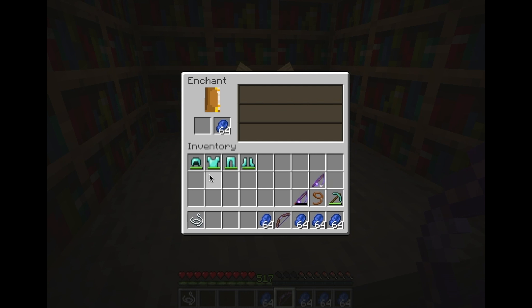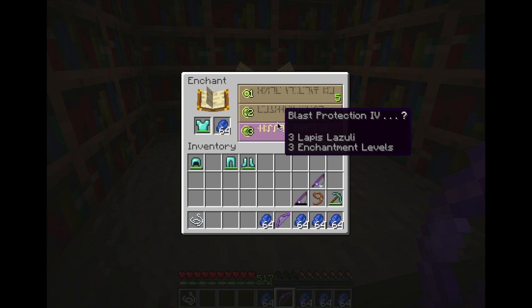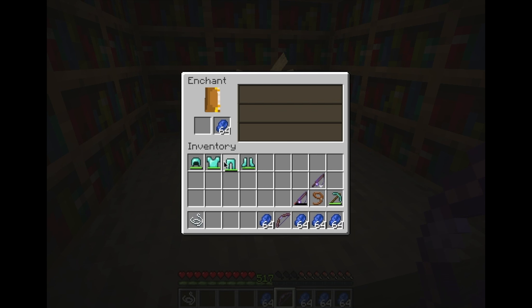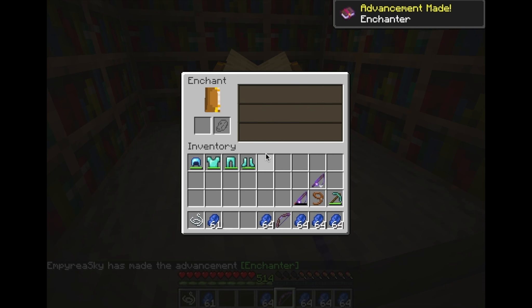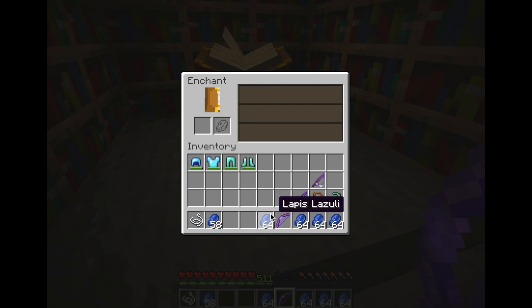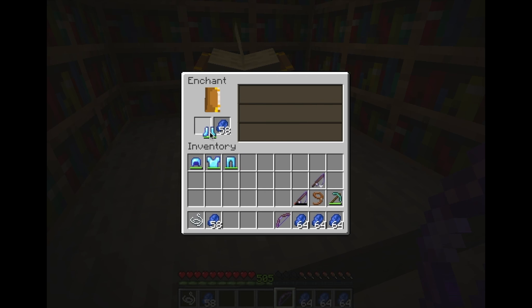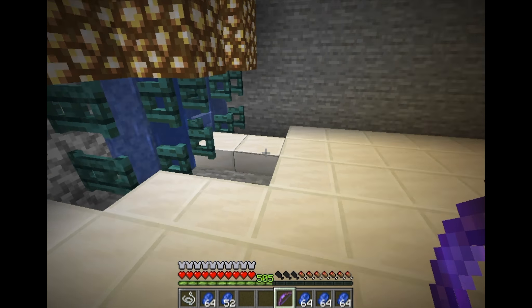As you can see I'm at level 517. I'd rather get my protection and then have a ton of products. Protection 3 — unbreaking 3, you know what, I'll take that. Another protection 3 with unbreaking 3 — not mad about that. Unbreaking 3 and protection 3 again — we have full protection armor now. I should probably go make a diamond sword and enchant that.